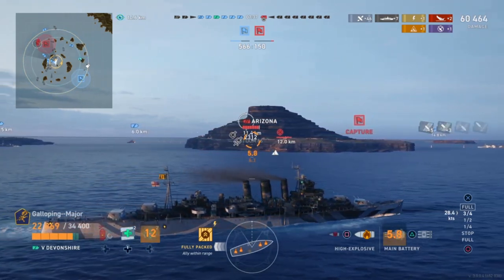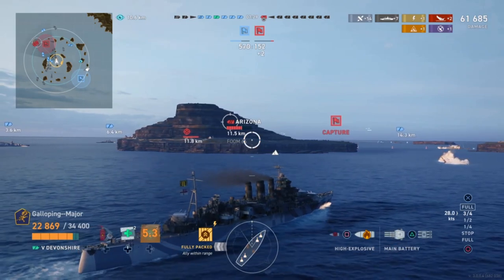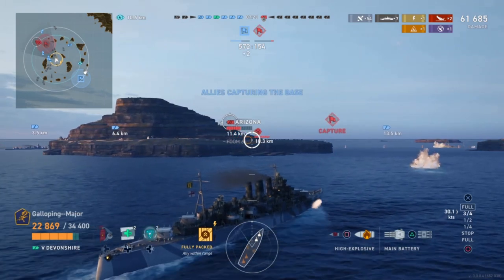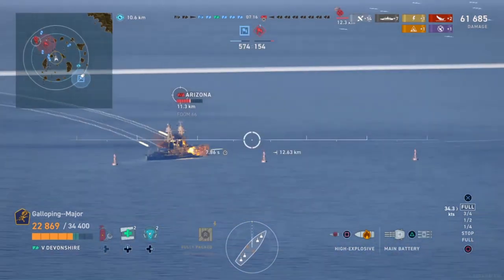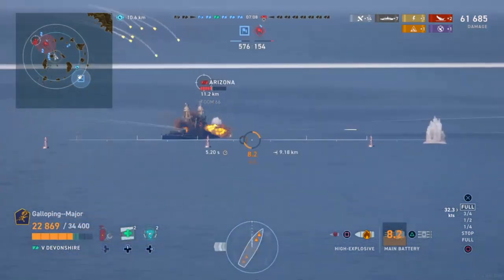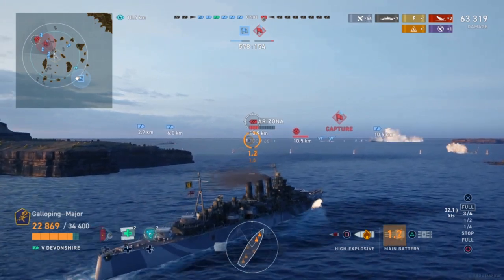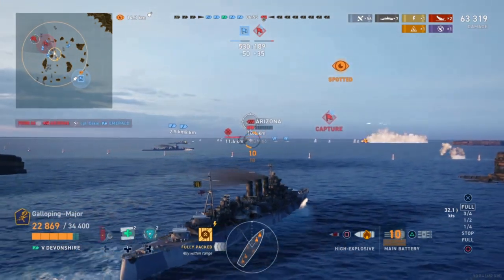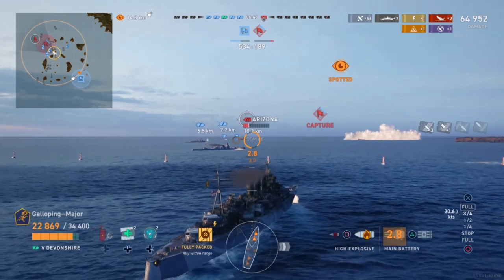While mopping up this Arizona to secure the win, all in all I have actually been quite enjoying Devonshire. I might change my commander build to Bruce Fraser as I get more used to her. The only thing I'm a little bit regretting about the Tenant build is that while the Ingenious ability is quite nice, I'd rather have just a little bit more range. With a fully upgraded Bruce Fraser you can push your range from 14.3 to 15.7 kilometers, and sometimes that little bit of extra distance is much appreciated in these cruisers.